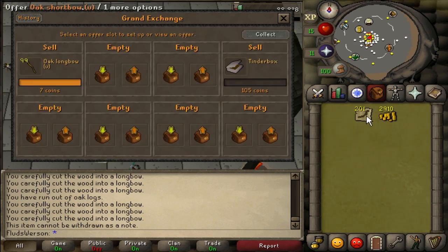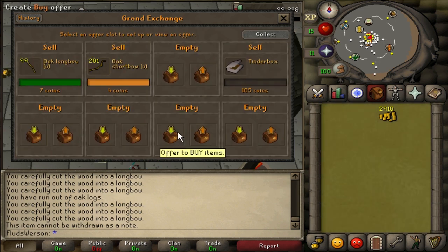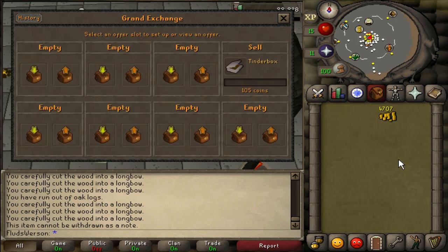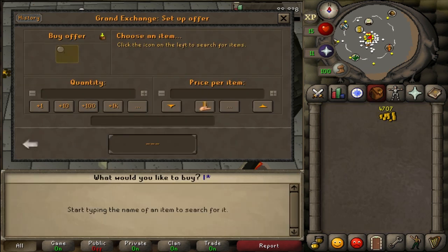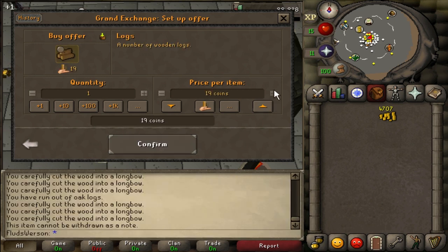I believe in the potential here. We're down to 4.7k and I said I'd be at a white cash stack by the end. I gotta buy some more logs. I want to do regular logs because they don't lose as much money — fletching oak logs right now is a ridiculous loss. I need to check how much XP I need to go.